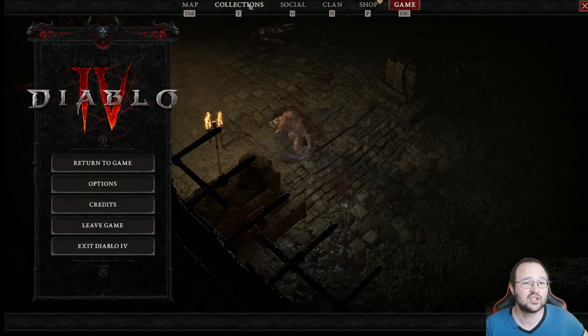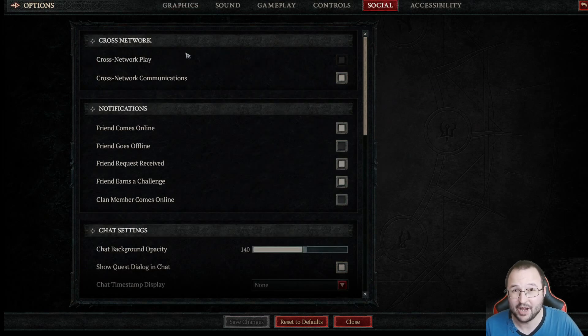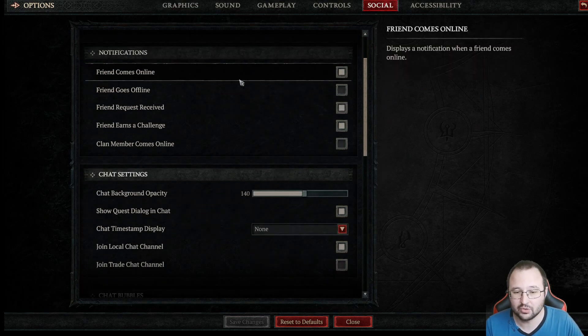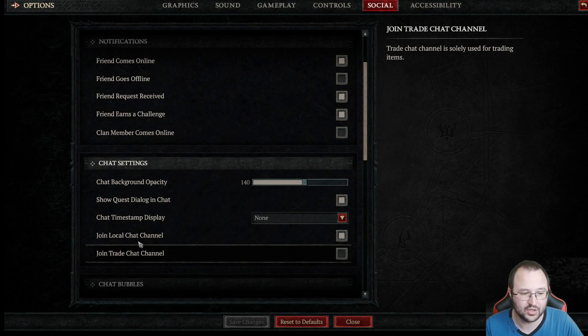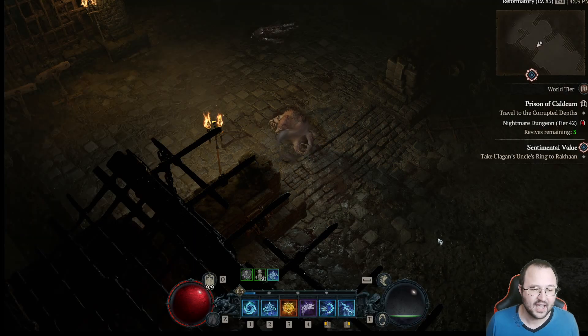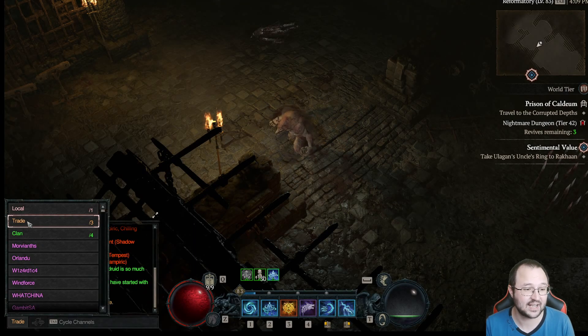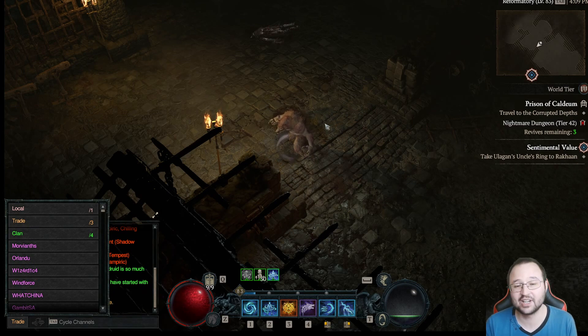I'm talking about the trade chat. If you go to Options then Social, this is how your social menu will look by default. Scroll down and you'll see the option to join the trade chat channel. The trade chat channel is solely used for trading items. Enable it, click save changes, close, and now you will have access to the trade channel.